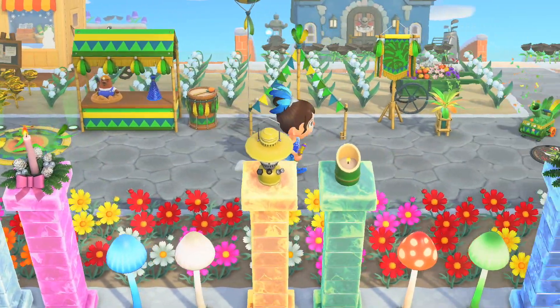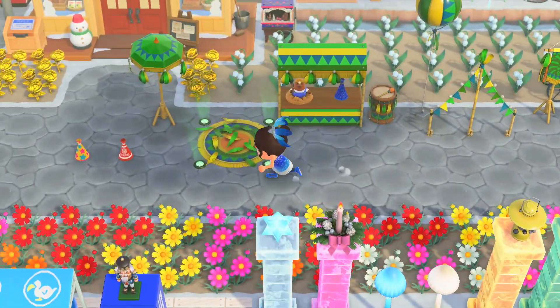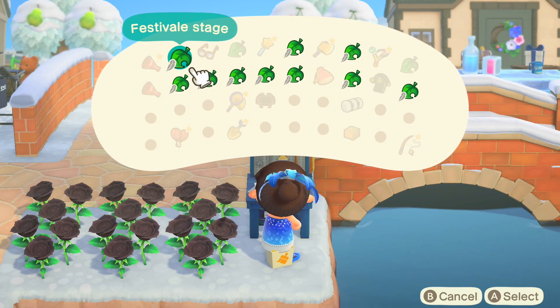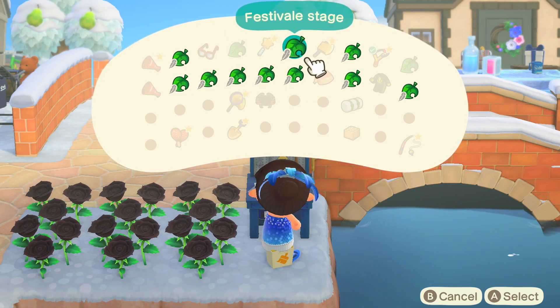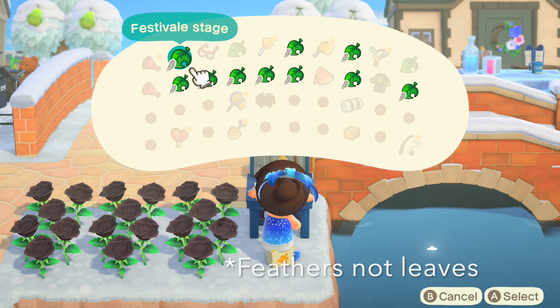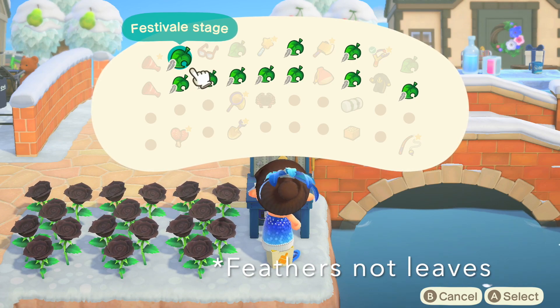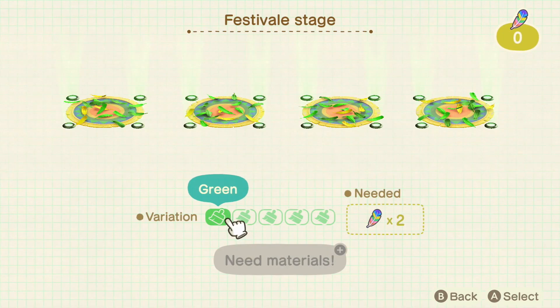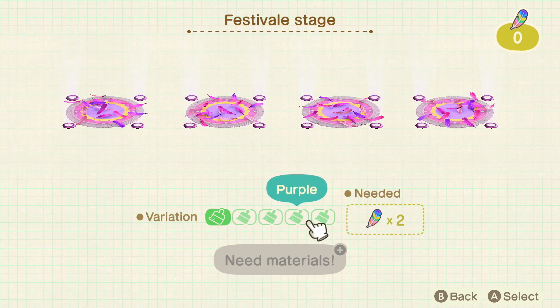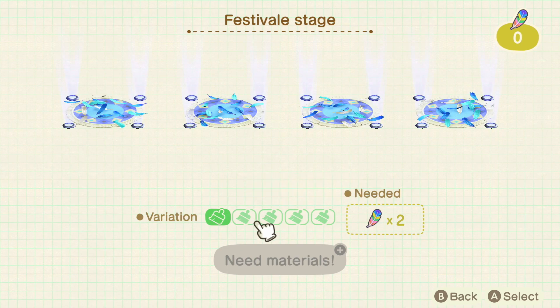Now I'm going to bring these to a customization table and show you the color variants. Similar to the spooky Halloween items, there is a little leaf next to the festival items, which means you'll need leaves to customize them rather than customization kits. Starting with the stage, it requires two rainbow feathers to customize, and the color variations are green, red, blue, purple, and rainbow. I think they all look fantastic!